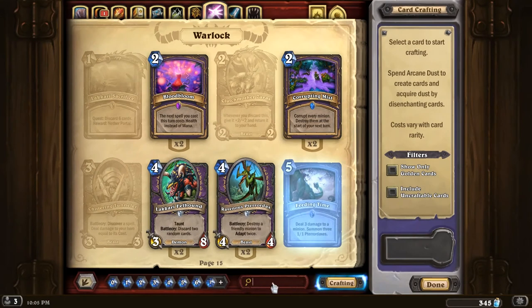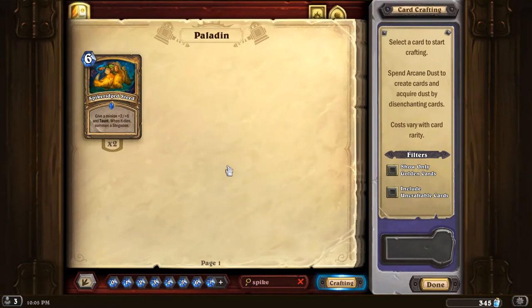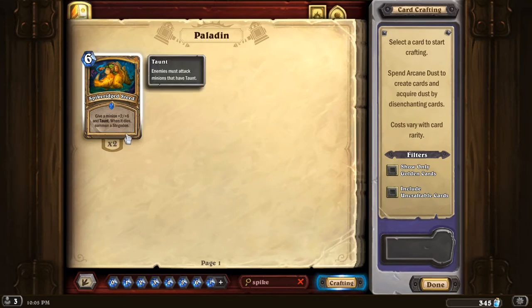The next card is a major powerhouse in the set — it's called Spikeridged Steed. This is a very, very powerful Paladin card. I would go as far as to say it's one of the cards that makes Paladin so good in the meta currently. When you buff a minion with this, you're effectively getting two cards' value for one, because it dies and turns into a 2-6 taunt Stegadon, which is normally a 4-mana minion. So you get the stats of a Stegadon, plus giving any minion taunt, combined with another 4-mana Stegadon. That's like 8-mana worth of value for 6-mana — really crazy.